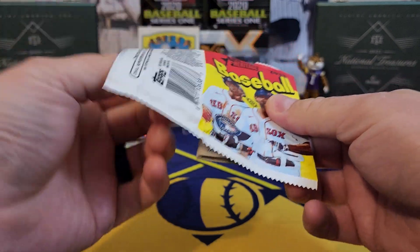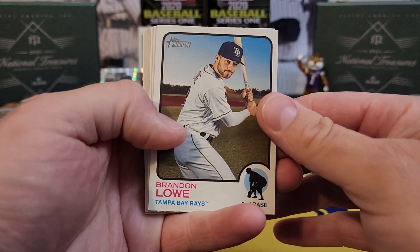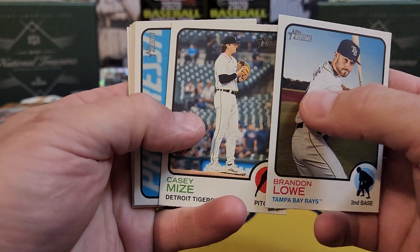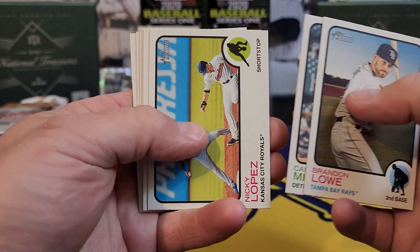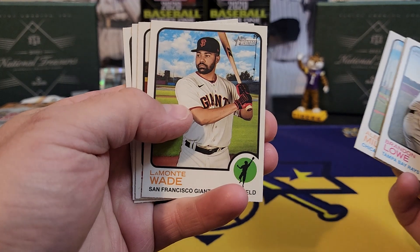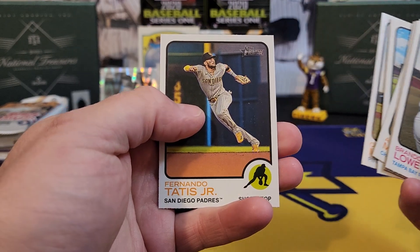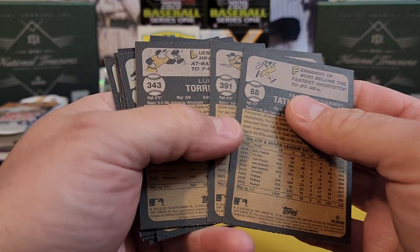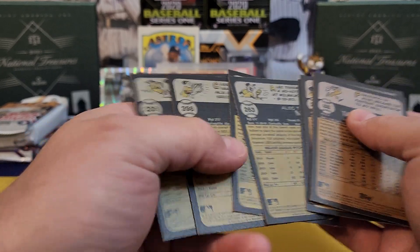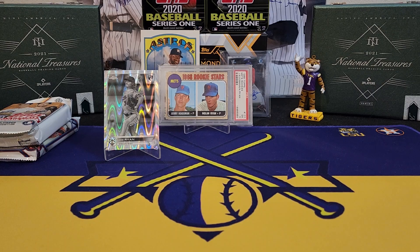2022 Topps Heritage — we should be getting 2023 Heritage here very soon. Very, very difficult to hit in this set, but man, whenever you do it is usually a monster. Alec Mills, LaMonte Wade... doesn't look like we're getting much in this pack. Might have got a short print. Looks like a base pack, which is to be expected — that's a very, very hard set to hit in.